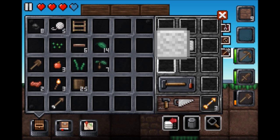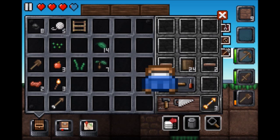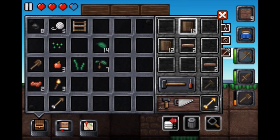I pressed the wrong button. There we go. I have to make another hammer so that I can take the doors out, because I wasn't really thinking when I did that.